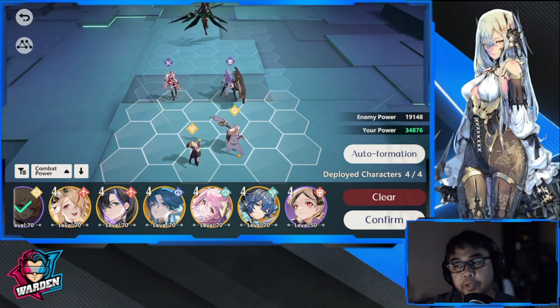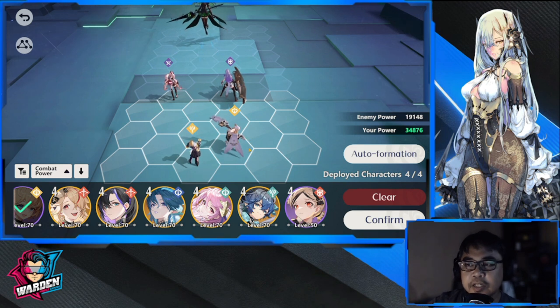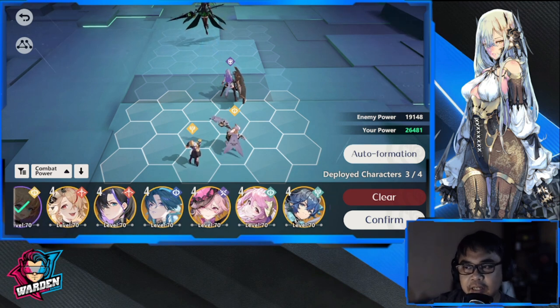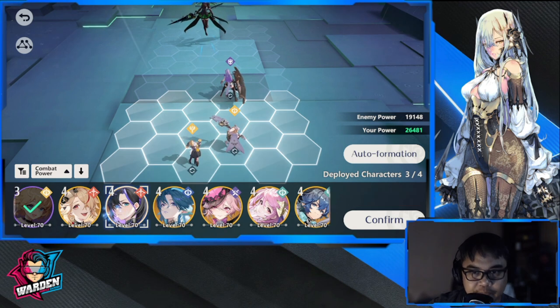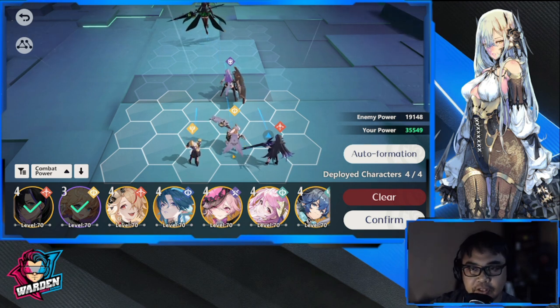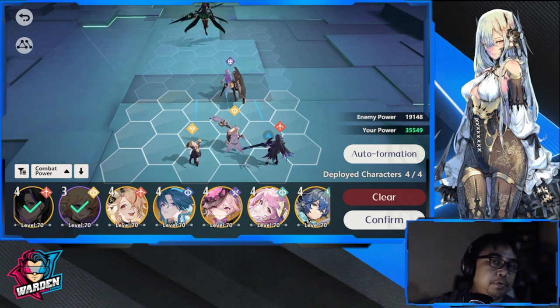The next PvP lineup is a single tank with two single-target ranged heroes. Rita is single target, and Media qualifies as single target even though she has some AoE in her damage. Then you have your healer up front. This lineup ignores the back line and concentrates all fire on whoever is in front — these two single-target heroes will crack the front tank like an egg, then plow through to the back.